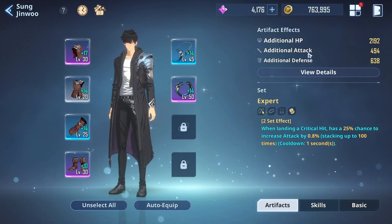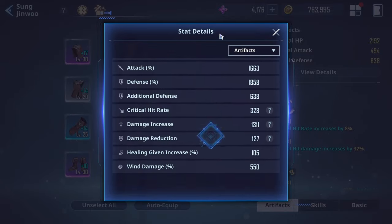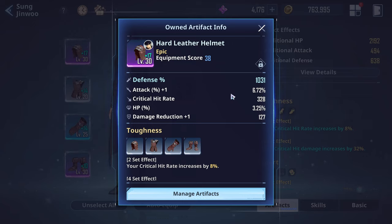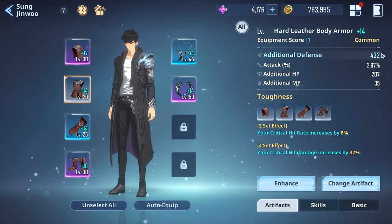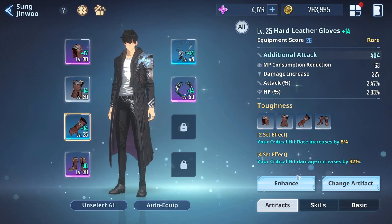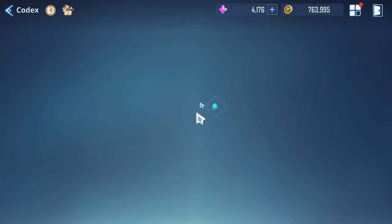There are also extra set bonuses for the right-side pieces. You start getting a ton of additional stats, and these pieces also have their own built-in effects — like an extra 6% attack, crit hit rate bonus of 320, another 3% HP, and some damage reduction. You can also upgrade the artifacts and everything about them gets better. Some give additional defense, attack, HP, or MP.